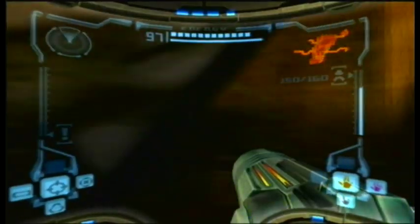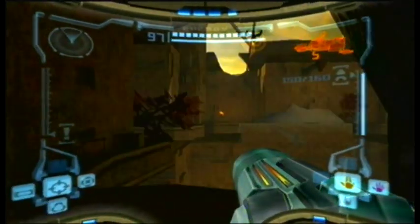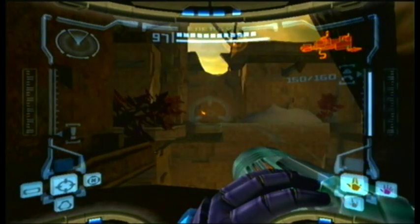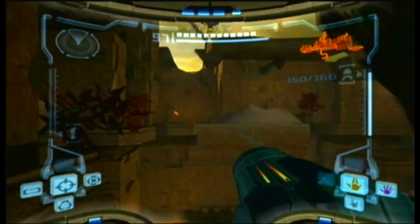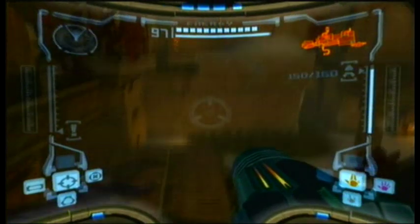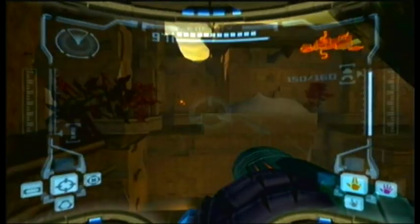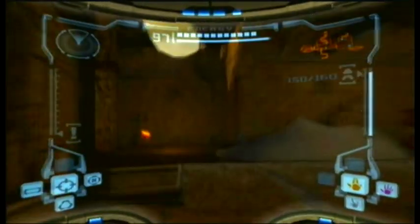If you continue through those rooms and keep going, you end up here in this part of the room where you see the missile expansion over there and a grapple beam point right up there. What you need to do is double jump out and then grapple to that thing in the air.